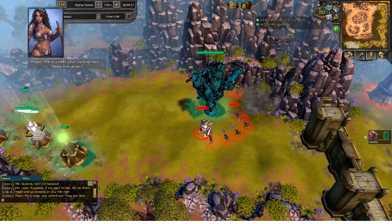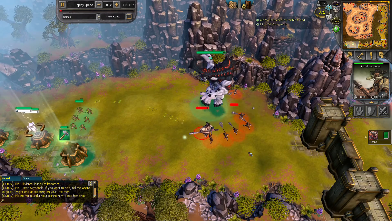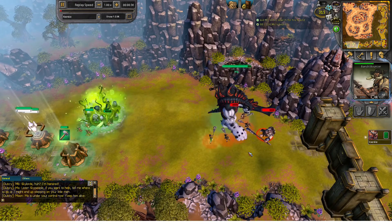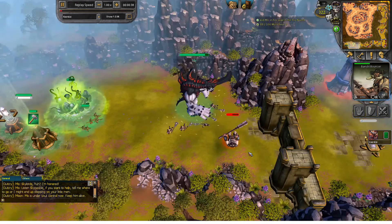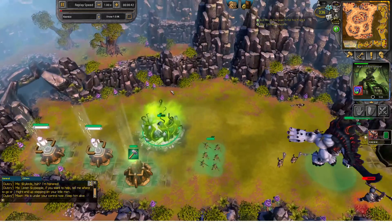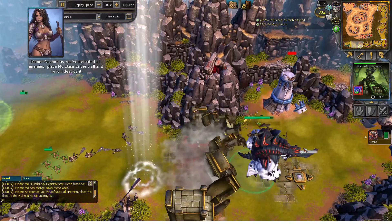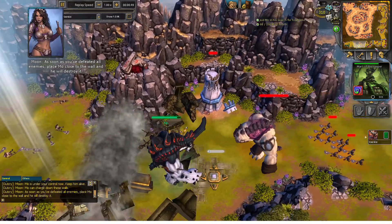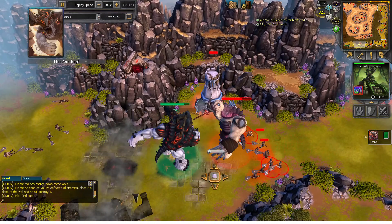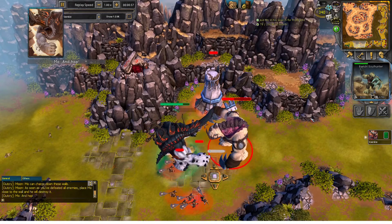After that you should target the bandit bouncer, as it can paralyze your MOLE. You also want to build Mark of the Keeper, as there'll be random bandit birds spawning at the bottom row of the entire map. You want to attack the bandit soul hunter first because it deals the most damage to your MOLE.